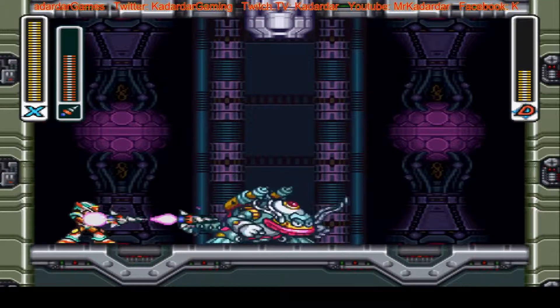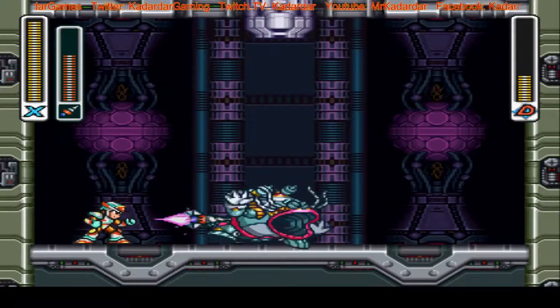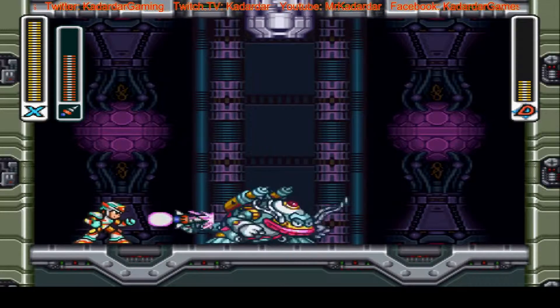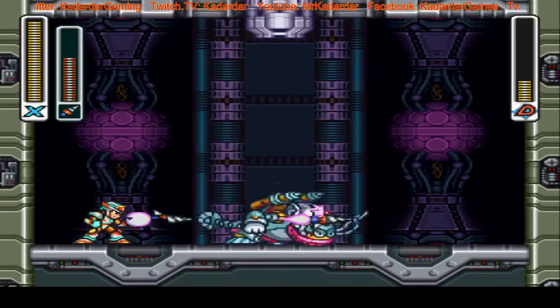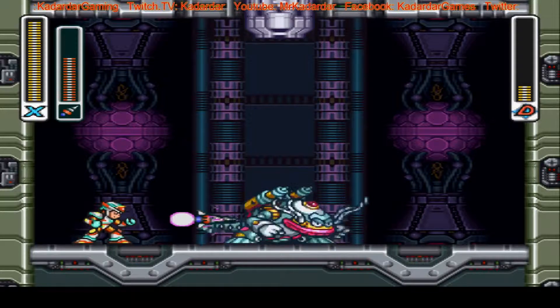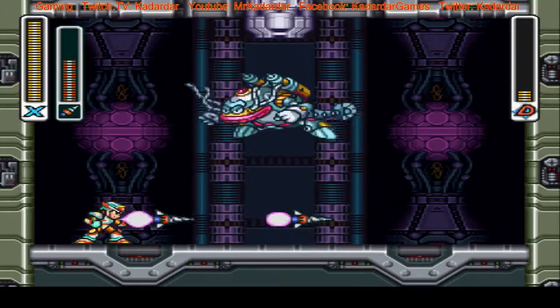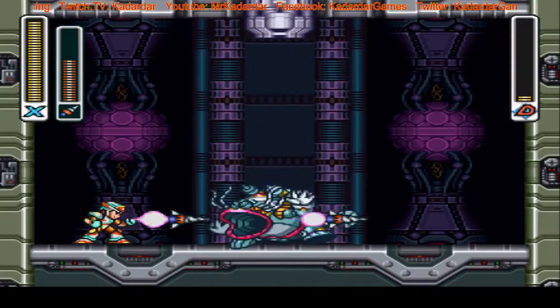Now he's going to stand in the middle, and this is where things become a lot easier. Because every time he's going to get hit, you will interrupt his thunder, and he basically stands no chance. And we're done.